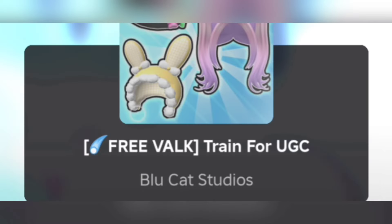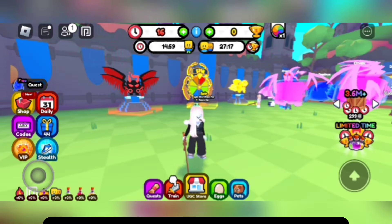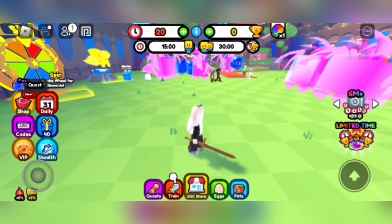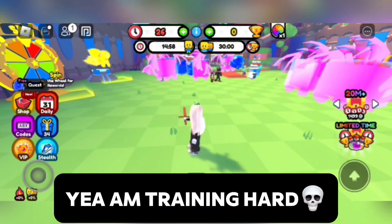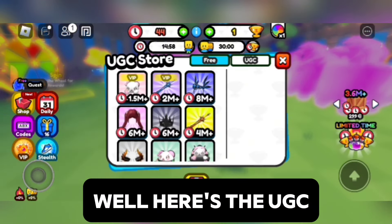Next game: Train for Ugg. You do as the tutorial says and just train — click on the train button. Yay, I'm training hard. There are daily rewards too. Here's the Ugg hair.